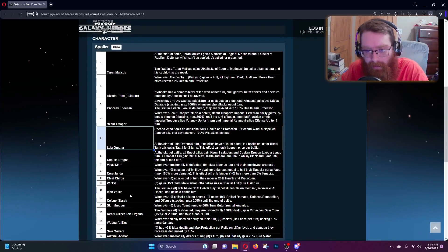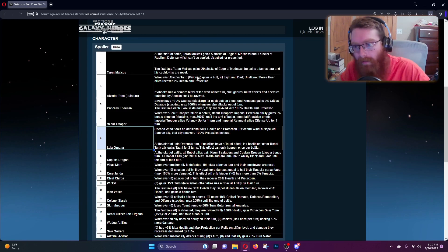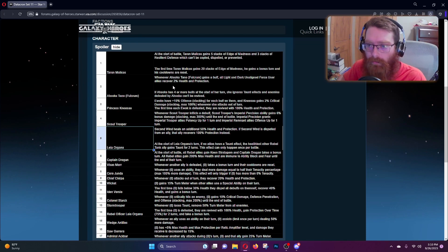We'll read the character roles from top to bottom. Taron Malicos: at start of battle he gains five stacks of Edge of Madness and three stacks of Resilient Defense which cannot be copied, dispelled, or prevented — extremely good, like a miniature Savage. The first time he gains 20 stacks of Edge of Madness he takes a bonus turn and his cooldowns reset — nutty as can be, especially if you take Malicos into a full Unaligned Force User team outside the Seer team. Fulcrum: whenever she gains a buff, all light and dark side Unaligned Force Users recover two percent health and protection — great for a Seer team since her middle ability grants a lot of buffs. If she has four or more buffs at start of her turn, she ignores taunt effects, and enemies defeated by Ahsoka cannot be revived. Princess Nisa's Ewoks have plus ten offense stacking for each buff on them, and Nisa gains two percent crit damage stacking max at 100 whenever she attacks out of turn. The first time each Ewok is defeated they are revived with 100 percent health and protection.